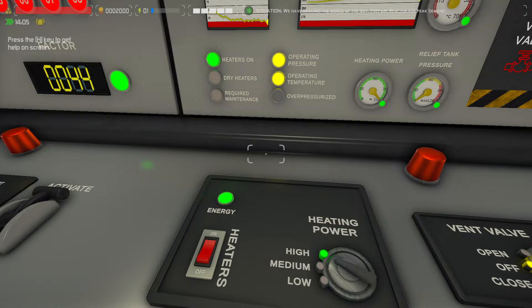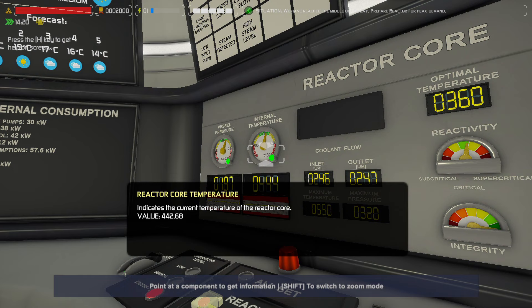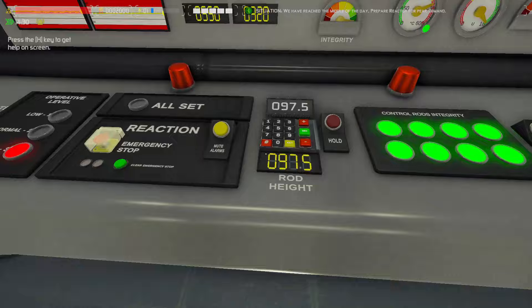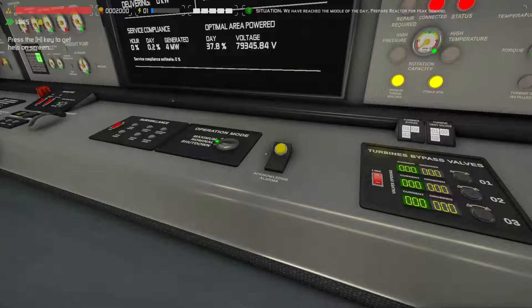It makes sense — the pressurizer heaters aren't really working because there's no level. You can't really do it with no level. I guess Plan C then. We're going to pull the rods — we're going to pull the rods all the way.